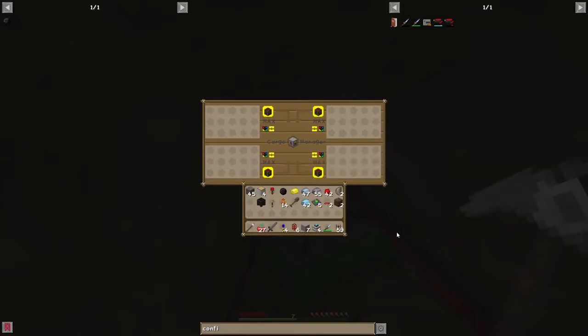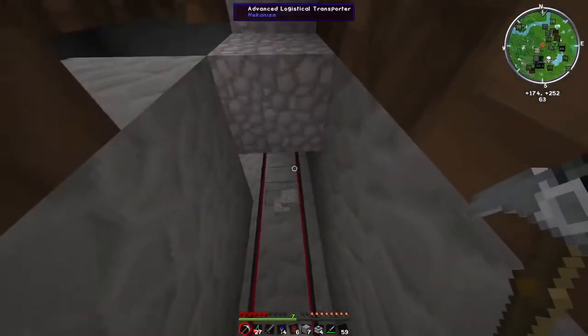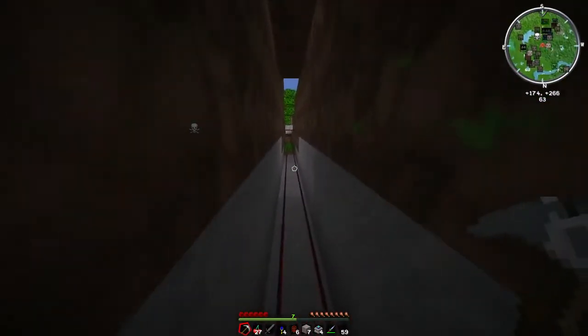It takes stuff from up here and pulls it down. So what happens with it? Well, you can see — there goes the cobblestone. It's zoom zoom zoom in your poom poom, taken off, and this stuff goes all the way down here.